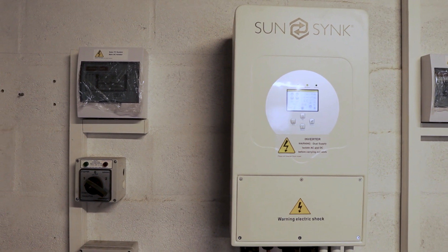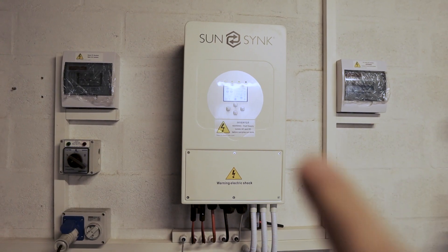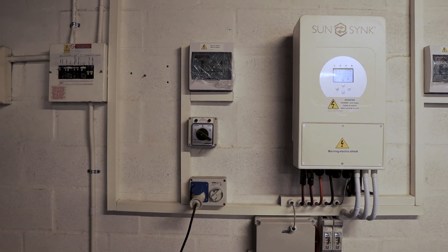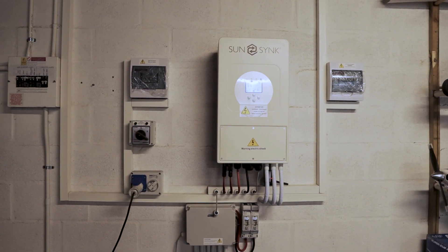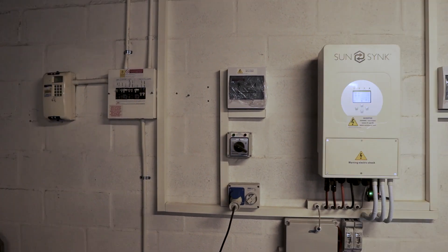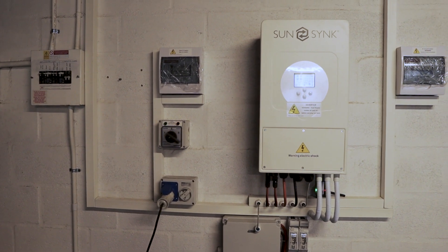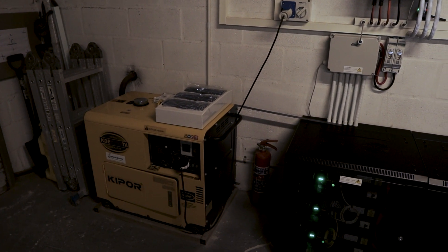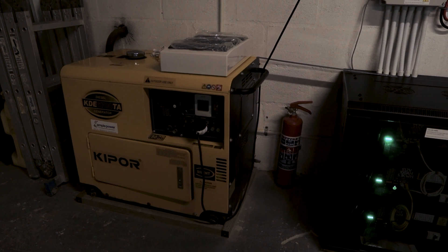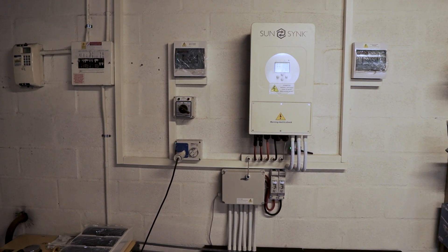This is a SunSync 5 kilowatt hybrid bi-directional inverter, which means I can feed from the solar DC side into the inverter. The inverter can charge my batteries and I can also use the DC converter to AC onto the grid side of the electrical system, feeding both my UPS side and grid side simultaneously when solar PV is installed. Should I have a power failure on the utility side, my batteries will automatically convert DC back to AC and feed the UPS side. I also have a 6.5 kVA diesel backup generator that can charge the batteries and feed the grid side while the utility is off.